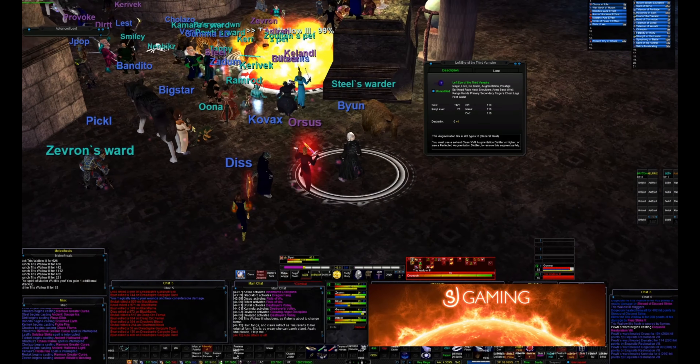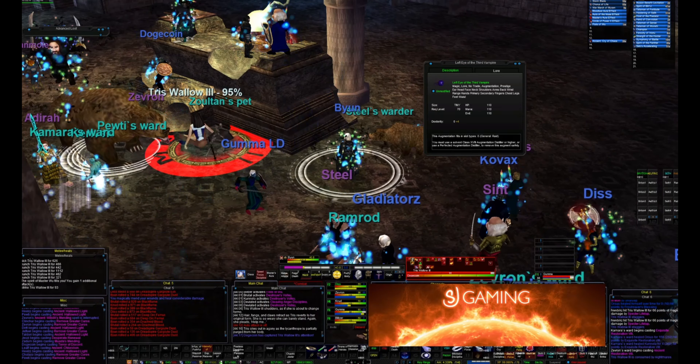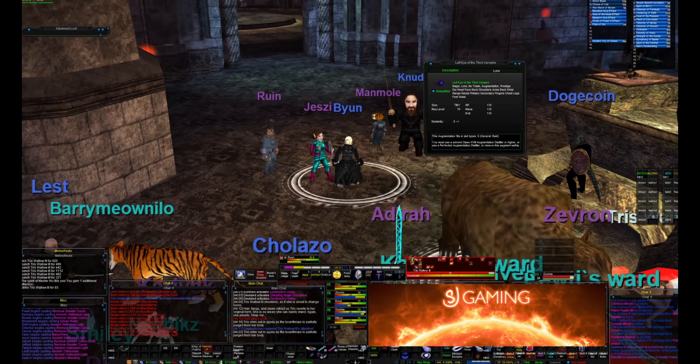Also during this phase, you'll get four werewolf adds. Three of them are mezzable and one is not. The three with the same name are the mezzable ones, and the one with an odd name is the one you'll need to off tank.